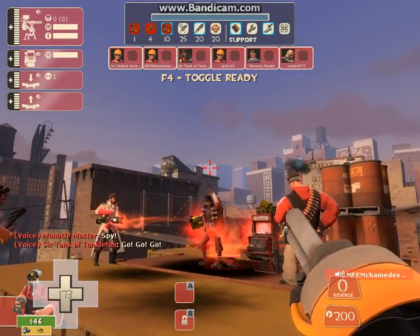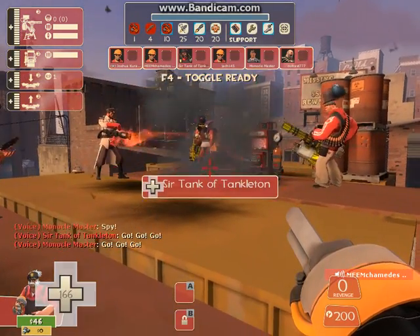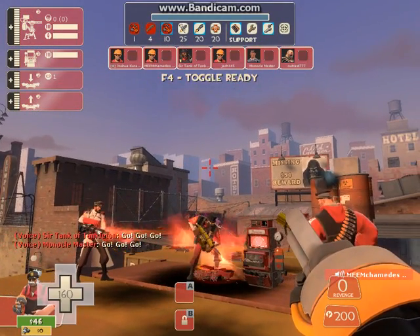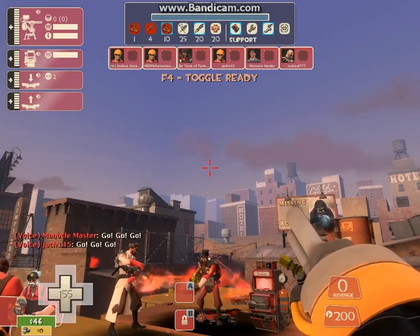My friend here — the engineer who is the owner of the teleporter, Mr. Zach or Josh — will show you all of it. Okay? Jack, are you ready? Go, go, go!